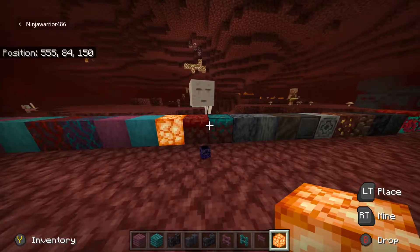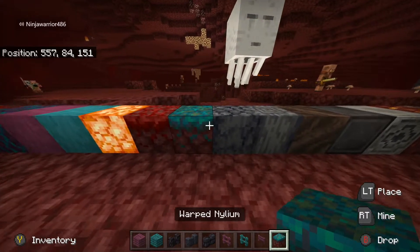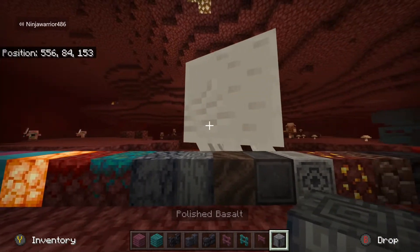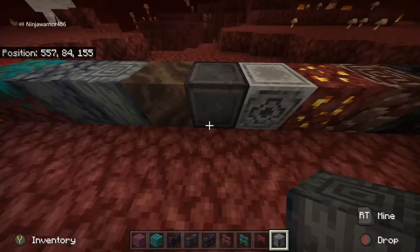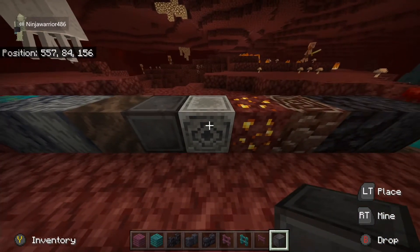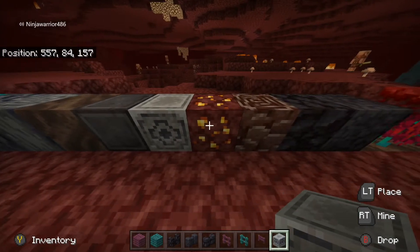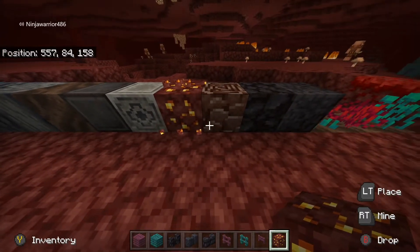Yeah. Next, we've got crimson nylium and warped nylium. Basalt, and then polished basalt - those are just some more blocks from the basalt delta area. Soul soil. Block of netherite - there's just nine netherite. Like any other block. We've got lodestone, nether gold ore. This is just like gold, but from the nether.